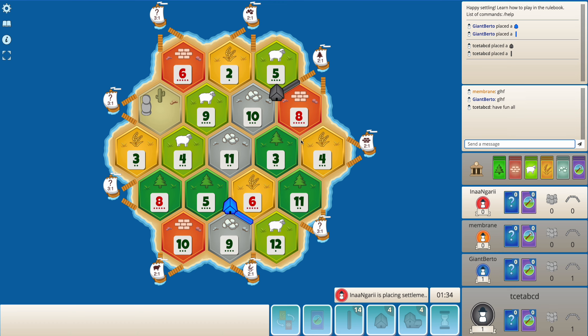I think if I were red, I would pick 8-5-10 here, because with 8-5-10 I can even go for something like 9-4-11, then go towards the sheep port and the 3-to-1 port. It's quite a decent setup, and 8-5-10 also pairs well with 6-9-2 if it is open.